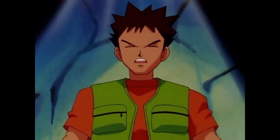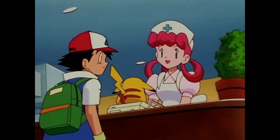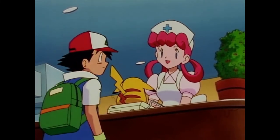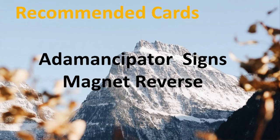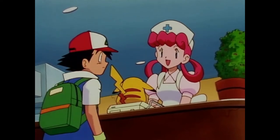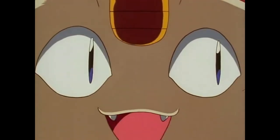Spell cards involving rocks. Good cards: Ademancipator Signs, Magnet Reverse, Miracle Rupture. Recommended cards: Ademancipator Signs, Magnet Reverse. Universal Cards: Canyon, Whistlin.